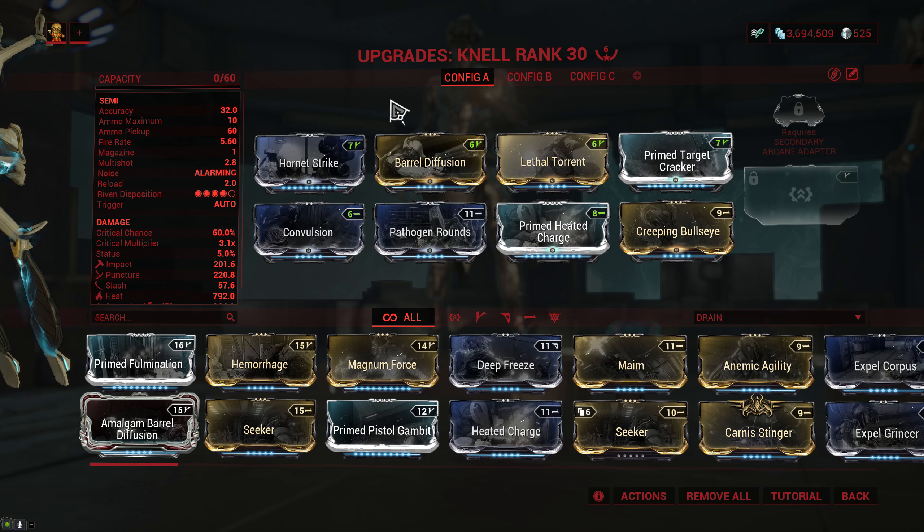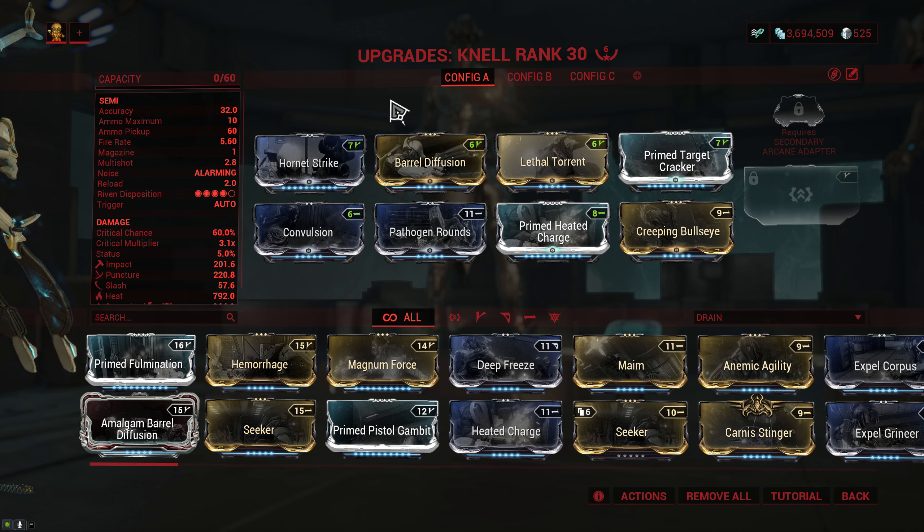As far as the build goes, I tend to lean more towards the crit side of things because you get a bunch of base status from the Death Nell buff. I also like to go the Creeping Bullseye route, which gives me more crit chance at the cost of some fire rate. This is because I tend to headshot enemies one by one rather than headshot an enemy and then go full auto, mowing enemies down hoping to get a few extra headshots along the way.